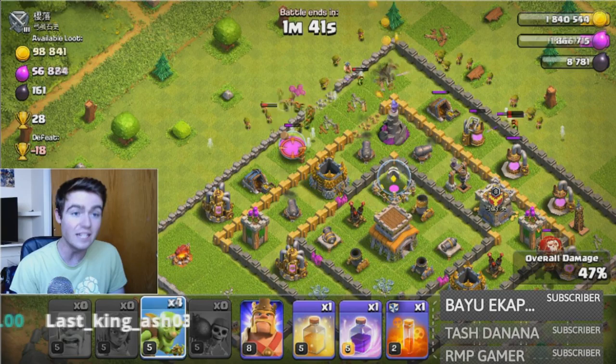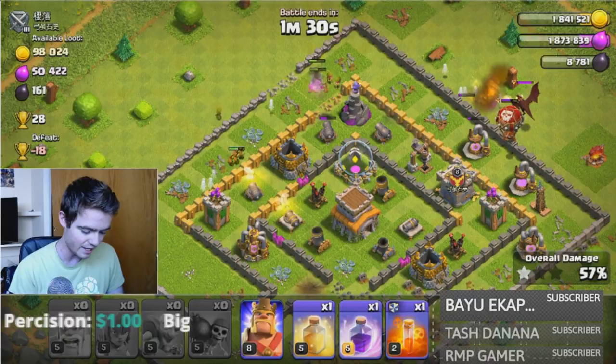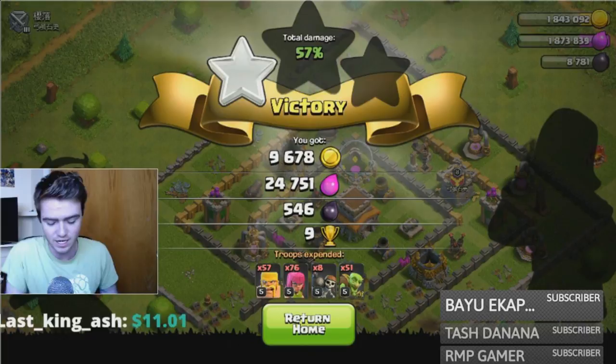As long as I get about 500-600 dark elixir every game, I'm happy, because that means we're moving up quickly. We got 57%, so it looks like we're actually going to come out with the win as well. I'm gonna go ahead and end the battle — didn't even need to use the King. 546 dark elixir — that's pretty good, I'll take that any day.